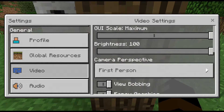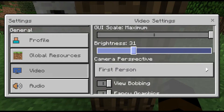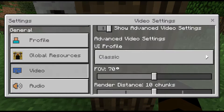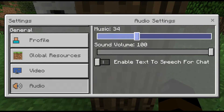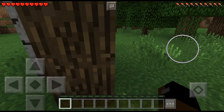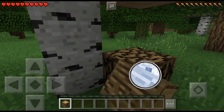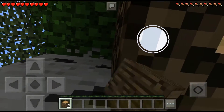Brightness was 50 before, something like that, or 0. I don't think that's the laggy part, but that is pretty dark so I'll put it at 30. Render distance — I'll put that at 10. My other phone is at 10, that's the highest it can go. Audio — there's no music anyway, so why not just turn it off. Sound volume 100%. No people text-to-speech for chat. It's still kind of lagging and it's getting dark, but that's why we need to do this real fast.